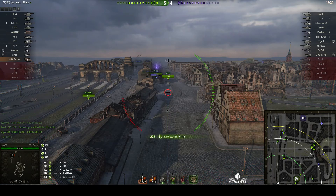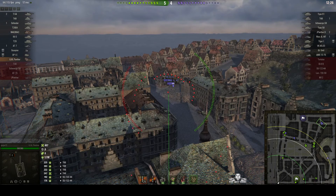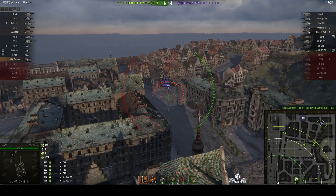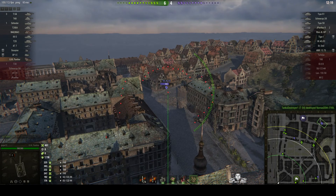He gets a nice shot on the T49, wounding and stunning him, and now the 87 is going to work on him. Over on the other side of the map there's a VK4503 and a Borsig guarding the cap, shooting down south to the banana. There's a nice little shot on the VK4503 that makes him feel uncomfortable.